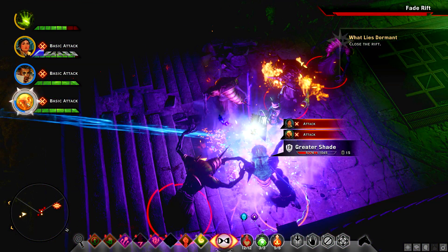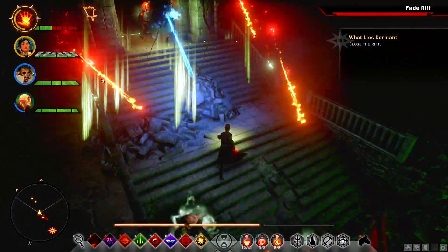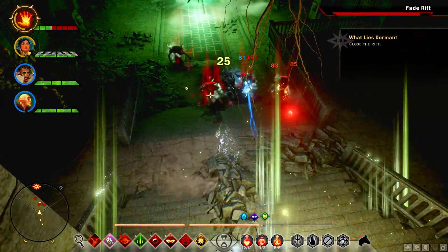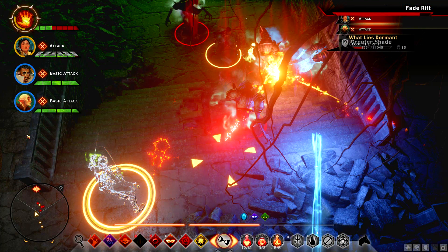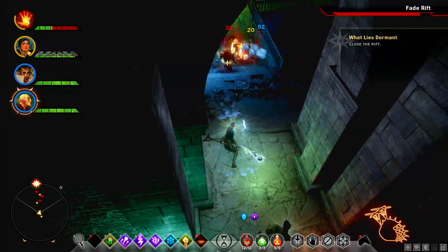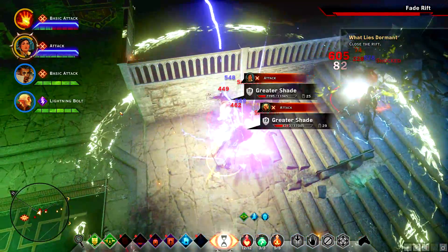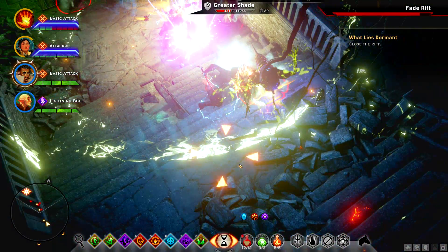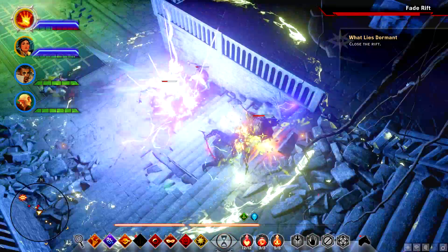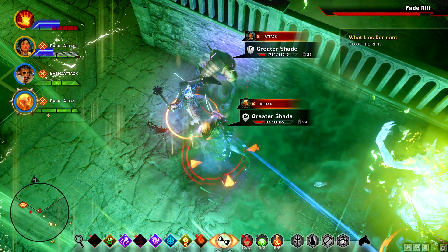There you go. No barrier on this guy. Let's lose aggro real quick. Wrong skill, damn it — I wanted to use the Concoction Grenade. There we go. Man, these guys are pretty strong. Oh, they're level 19 — that's why. I'm not even level 19 yet. Hit this guy with a freeze. Death Blow is so broken, so good.